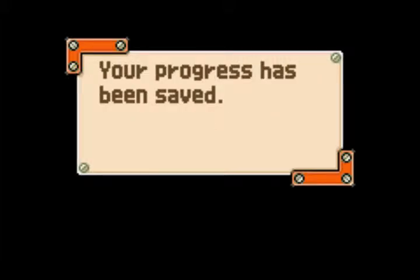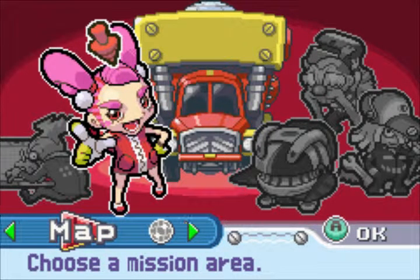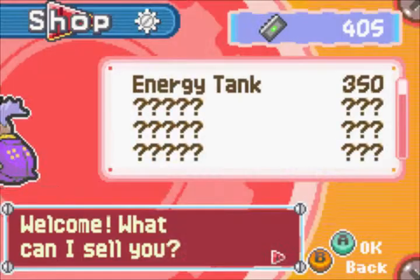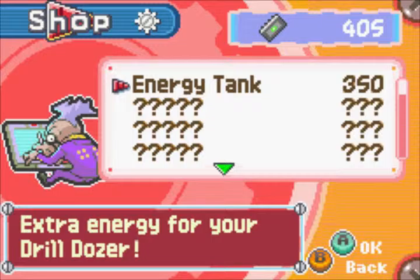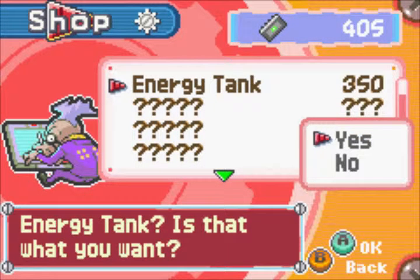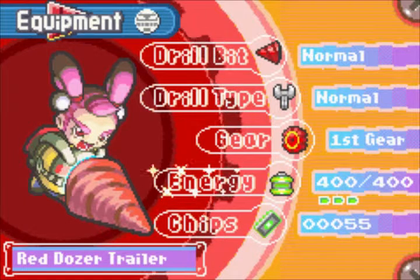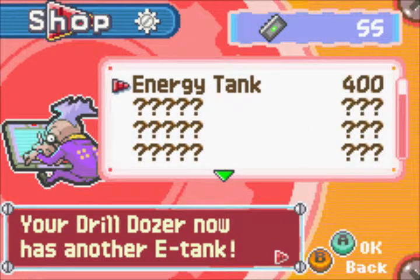Okay, so yeah guys, let's save. This is it for the first act of this level, but now we have the second act. Before proceeding further, let's see — do I have enough chips? Yes I do! Nice. Now we can buy one more energy tank. I think nothing else is available for now, so only one energy tank — let's buy that one. Yes, I want that life energy!